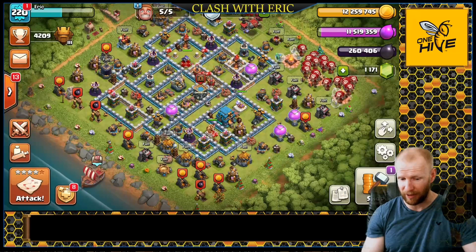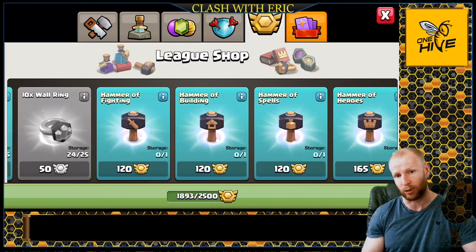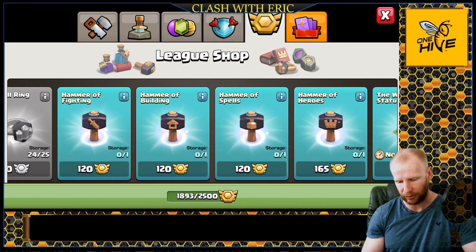Also on another note guys, we have the update coming here very, very soon and so we need to start getting prepped. With the changes to the Hammers, we just finished up the Clan War Leagues, so you need to make sure that you are buying the Hammers that you need now so that you are ready when the update drops. Because there's gonna be a seven day cooldown on buying Hammers, you need to make sure you are stocked up now.